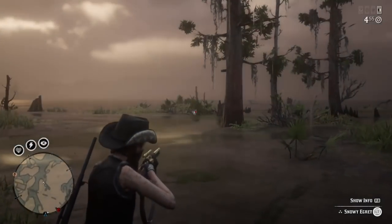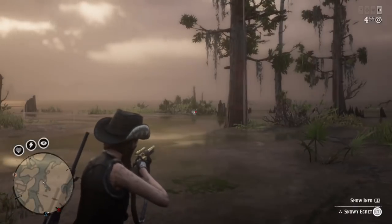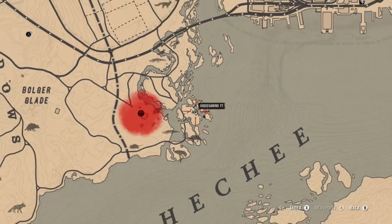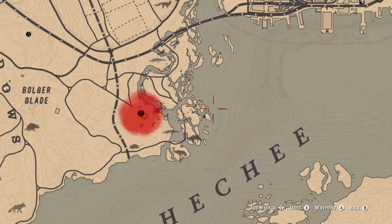The location you're going to want to head to is in the southern part of Lemoyne, kind of near the Shady Bell Manor, where there is a gang hideout that spawns. Over there along these islands you can go ahead and find your egrets.